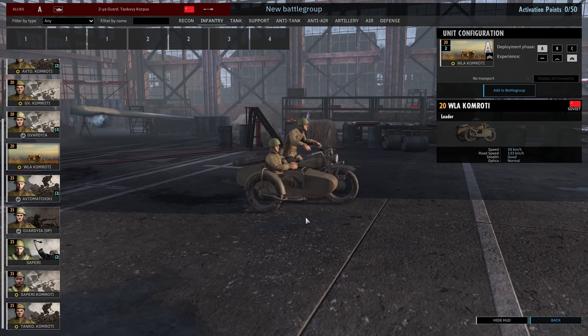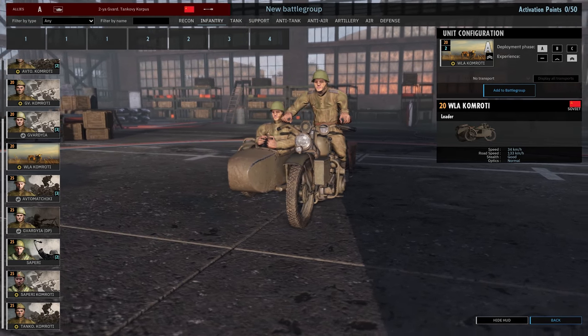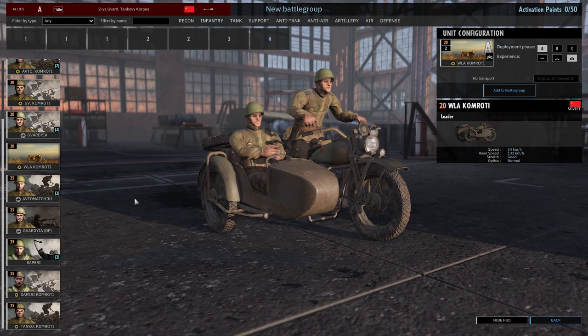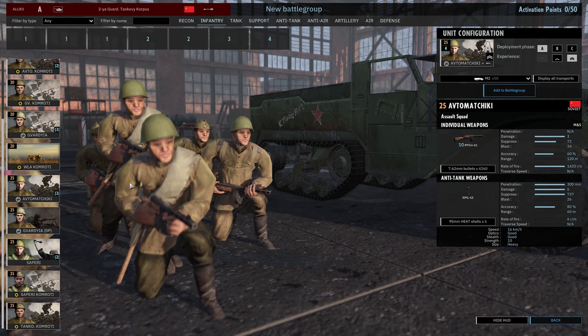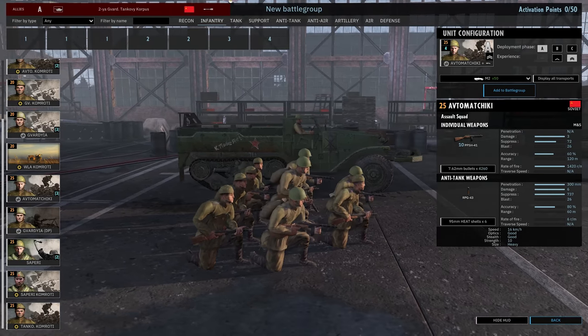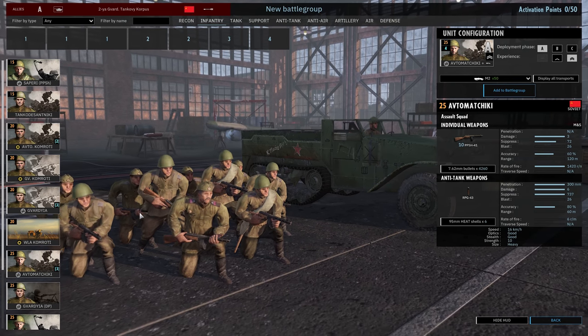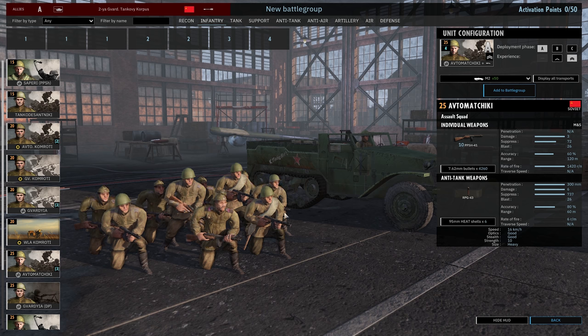The WLA Komroti is a commander on a motorbike. If you want a commander that can drive around the battlefield fast — 133 km/h compared to infantry at 18 km/h — it makes sense to take the Jeep commander. Then we have the Avtomatchiki, who are scary: a 10-man assault squad all carrying PPSHs. Unlike the Tanko Desantniki, the Avtomatchiki do have anti-tank grenades, but they don't carry smoke grenades.